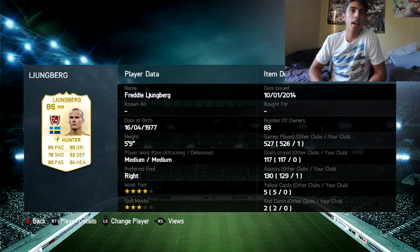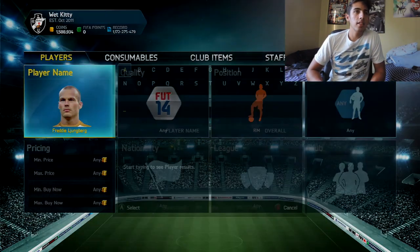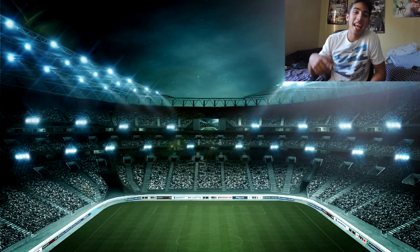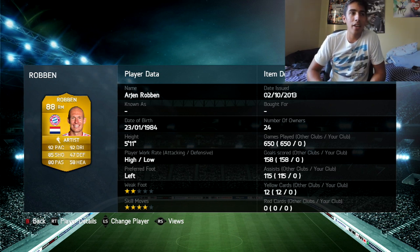Now we're in the top 5. This player you can consider a right wing or right forward more than a right mid — he performed incredible in the World Cup. I'm talking about Arjen Robben. Just look at his stats: 92 pace, 92 dribble, 85 shooting, 80 passing, 4 skill moves, high attacking work rate, low defensive. That says right forward all over him — right wing, right forward, false 9, 4-3-3 attacking. I feel a right mid should have better weak foot and medium work rates, but Robben in the right fielder position gets the number 5 spot. 100% sure about that.